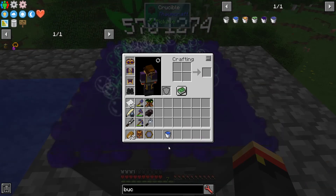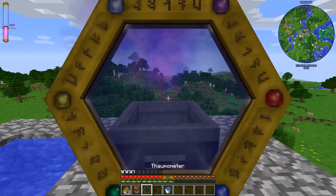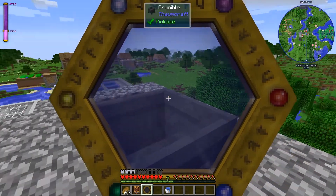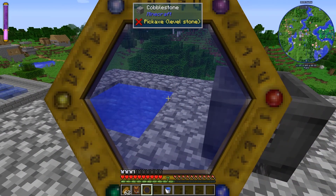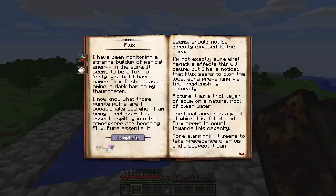Let's see what happens. We shift-right-click and dump it all into the atmosphere. There we go — our Flux is now 475. That is going to cause some very bad things. It seems there is too much Flux in the local atmosphere.